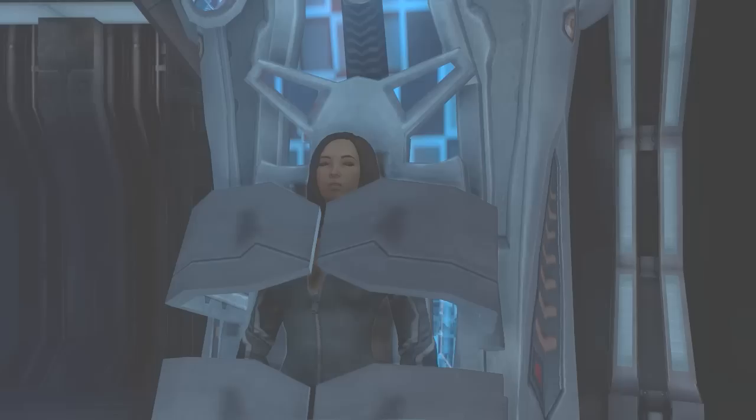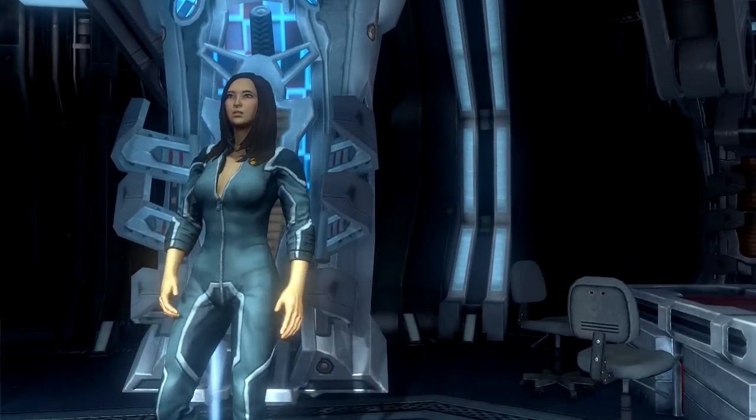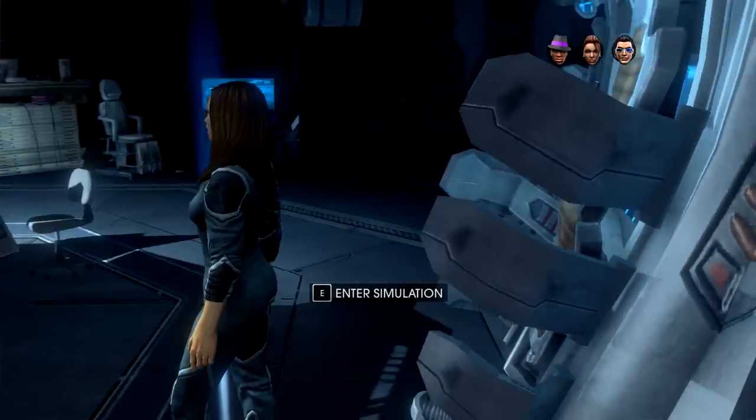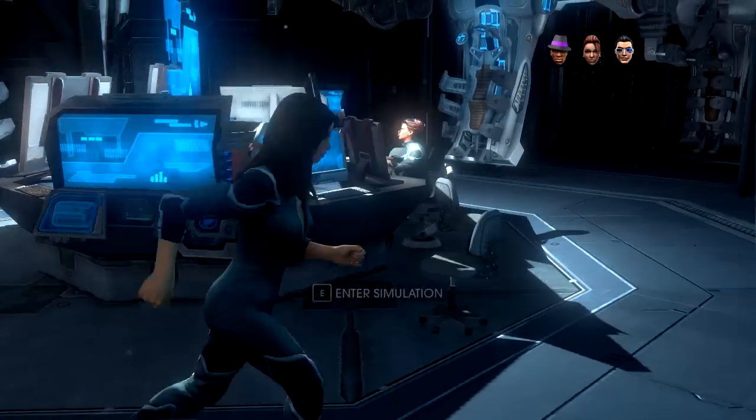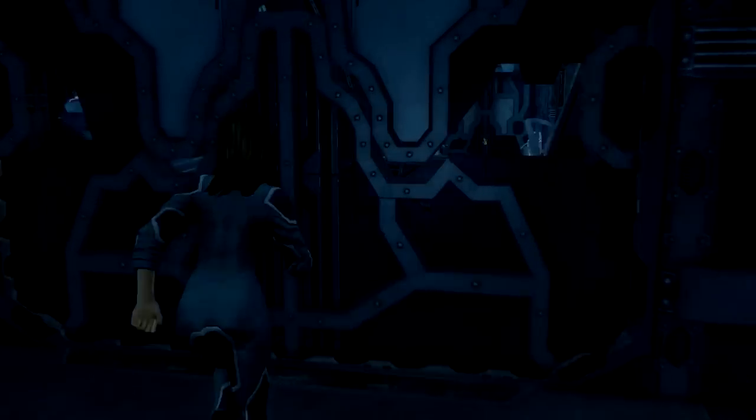I had originally thought that the computer terminal the ability references would be located in the same room where you jack into the simulation, but this isn't the case. The computer terminal is actually downstairs where the pool table is.